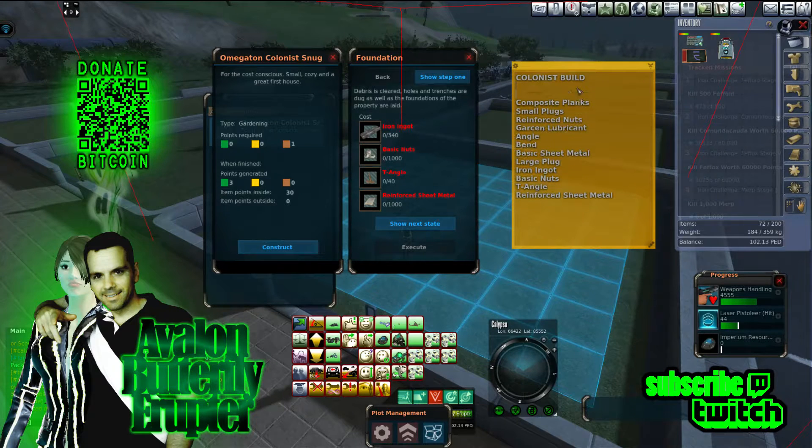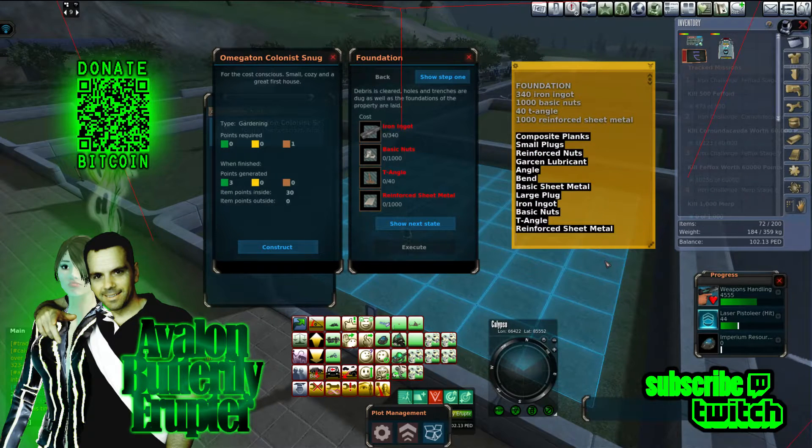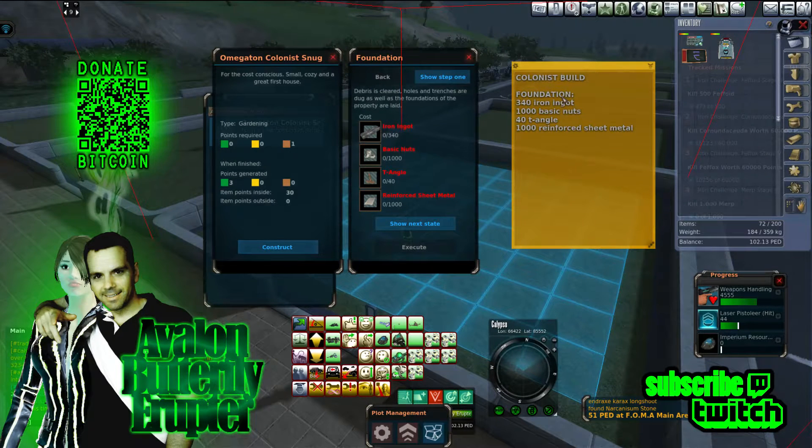So we want to build a foundation. Iron ingot — 340 iron ingots. 1,000 basic nuts. 40 T-angles. 1,000 reinforced sheet metal. That's the foundation. Iron you can get from Argonauts; I don't know where you get all this other stuff. Let's see the next stage.